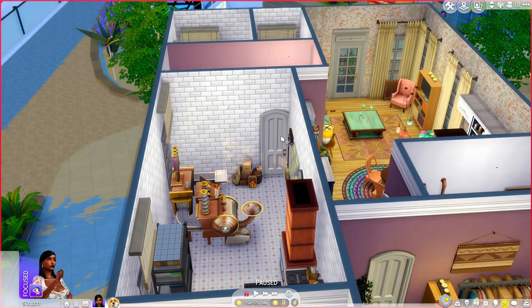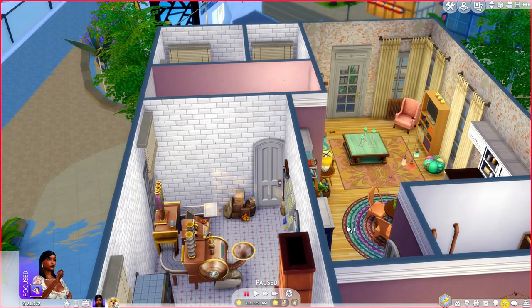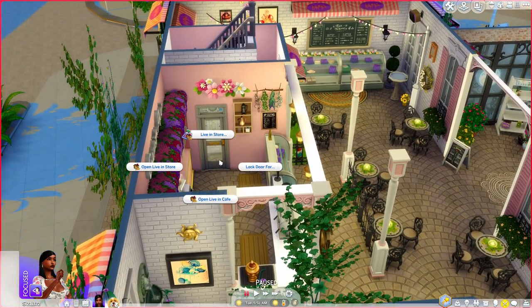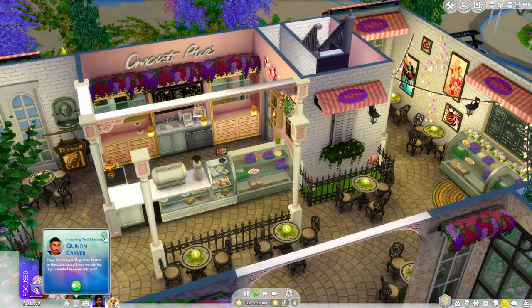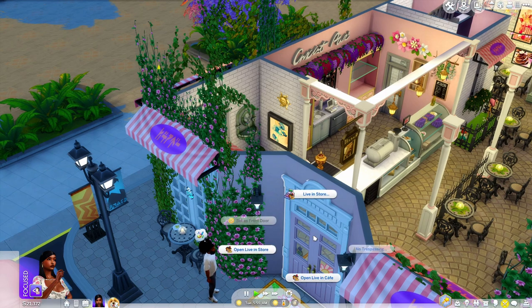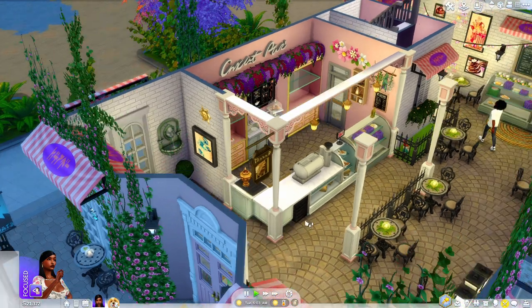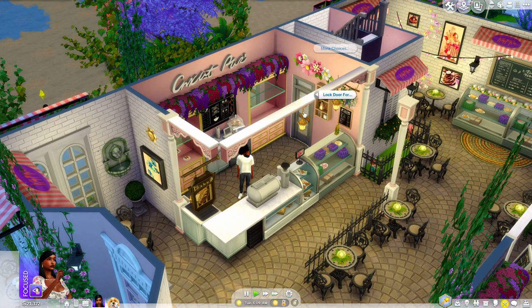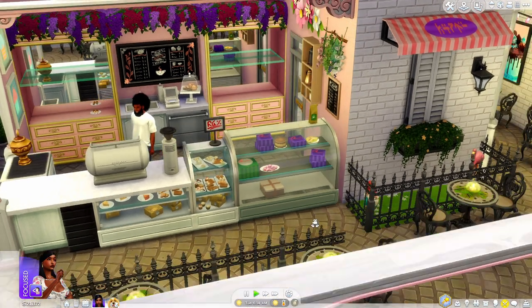I have this door locked — the one that goes to her kitchen where she bakes everything — and this door locked because that's the door to her house. I also have this door locked because sims will come behind the counter. I normally get the barista to go back there first and then lock the door after they get back there, so that they don't come out and people don't go in. So I'm going to lock the door for everyone including Caroline — we don't want her back there.